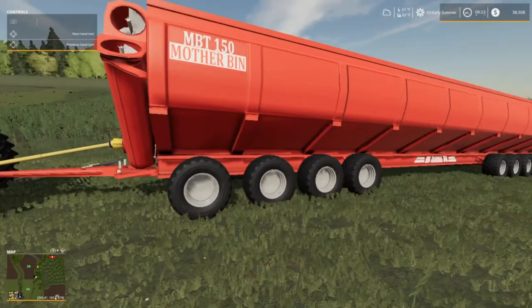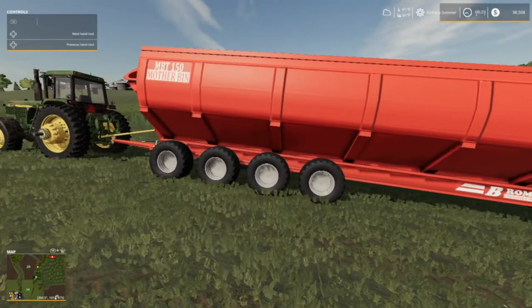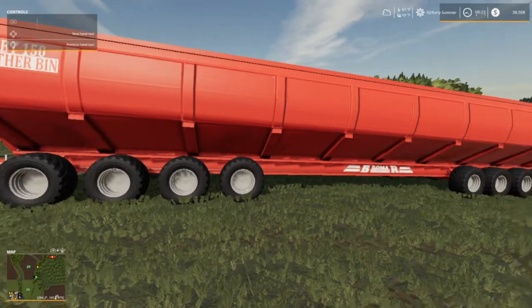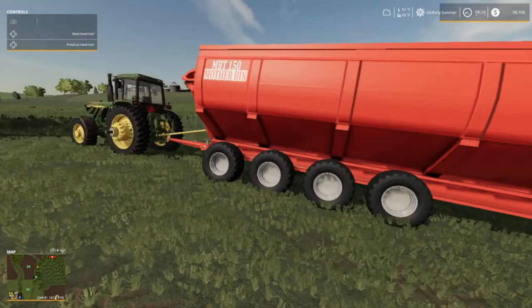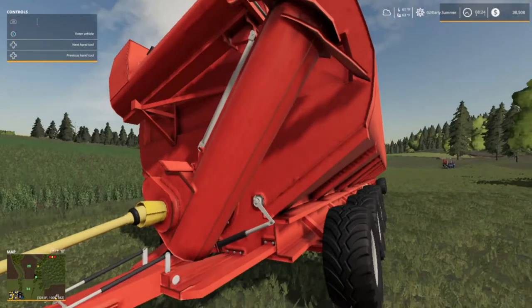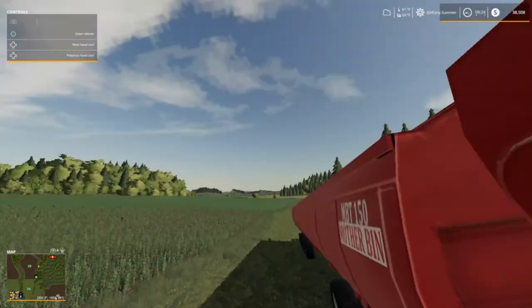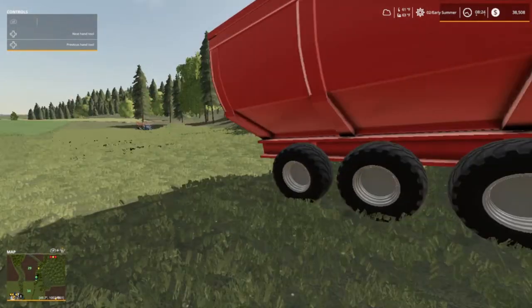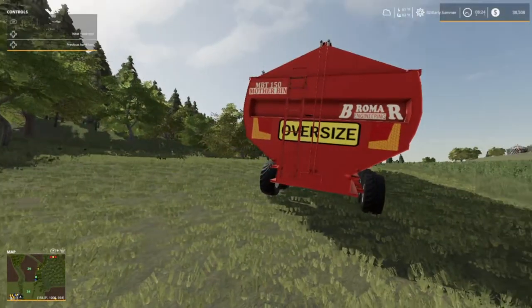We're gonna haul these wood chips off to the sawmill. It's the MBT 150 mother bin — got a lot of tires on it, a PTO auger, and a tarp in case it rains. This thing's got a lot of wheels on it, so it really packs a punch.